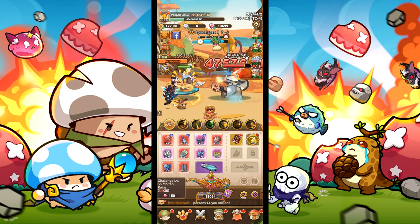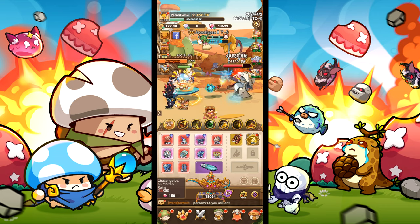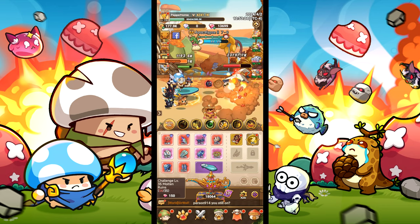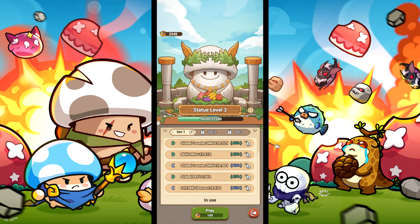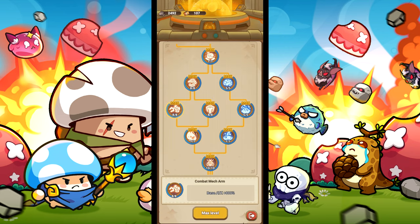For gear, you really just need to be getting the highest rarity that you can — none of them do anything special. For the mount, level this up as high as possible. On your Shrewmite Statue, you will want all skill damage if possible. And of course, make sure you are getting all the bonuses you can from the Tech Park, as these benefit your stats a ton.